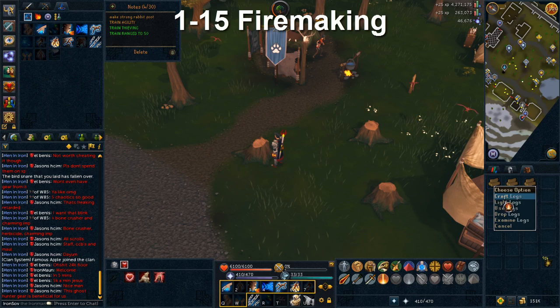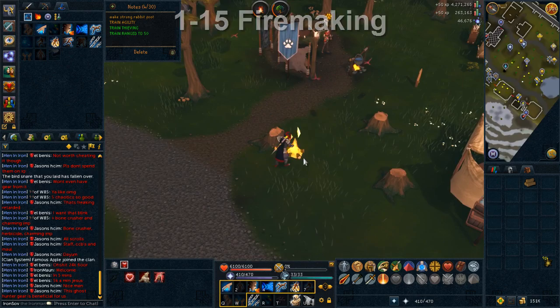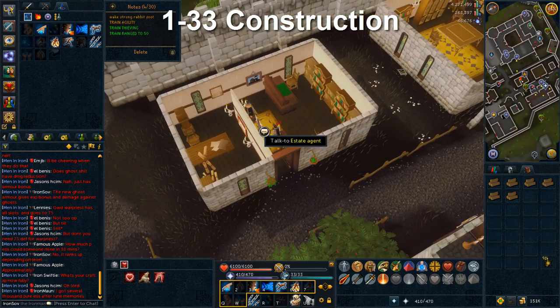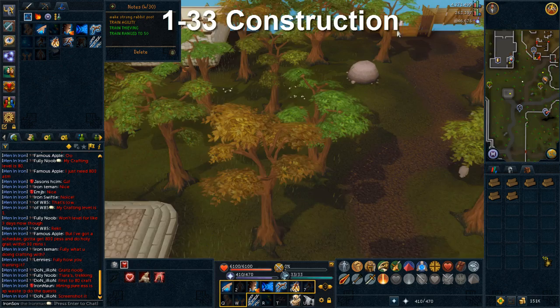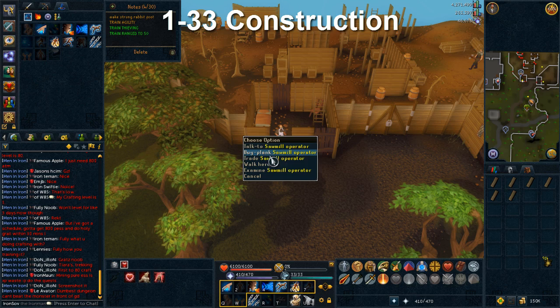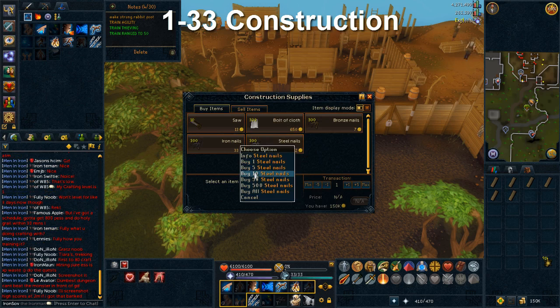For firemaking, keep cutting regular trees as those are the only logs you can burn until level 15 when you can burn oak logs. Construction is an expensive skill but the methods here make it easy to get started. Set your home in Taverly using the real estate agent in Varrock, then cut regular trees and turn them into planks at the sawmill north-east of the east Varrock bank. You can buy iron or steel nails from the sawmill operator, or make them yourself using smithing to train two skills at once.